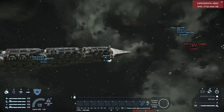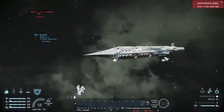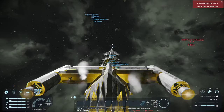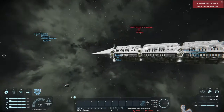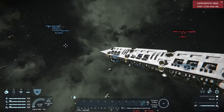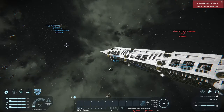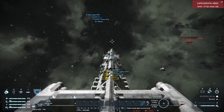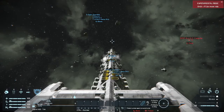A firing range of 2.2 kilometers and shields designed specifically to enable it to do ramming. In front of us, I have another Ambaran Cruiser with its power offline, so its shields aren't on. This one, on the other hand, shields are up.